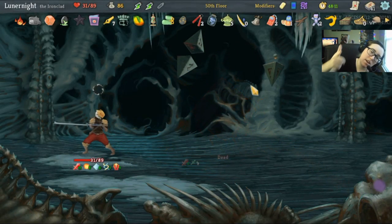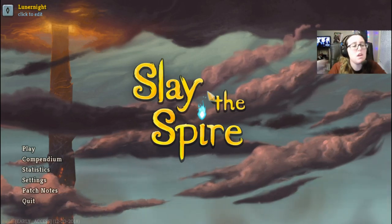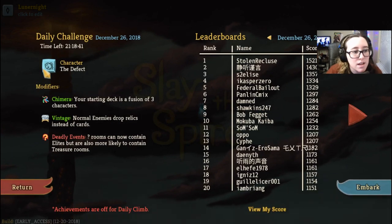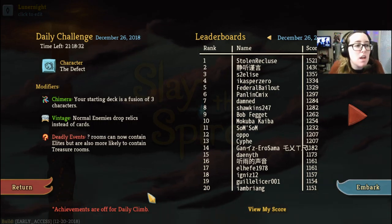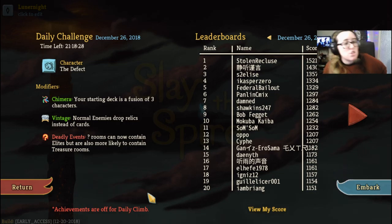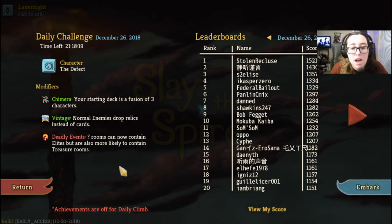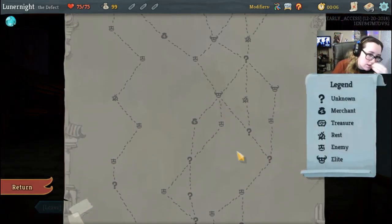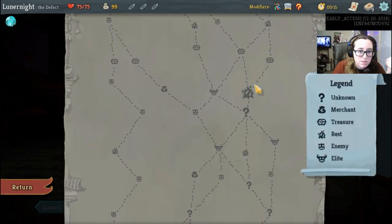Hello friends, my name's Internet and welcome back to Slay the Spire. We're gonna be doing the daily climb. It's still currently Christmas but the daily climb is set in Britain and it's already past midnight there, so daily climb for December 26. We're playing the Defect Chimera — your starting deck is a fusion of three characters, normal enemies drop relics instead of cards, and deadly events — question mark rooms that contain elites but are also more likely to contain treasure rooms.